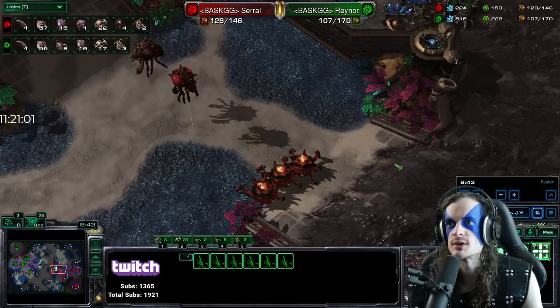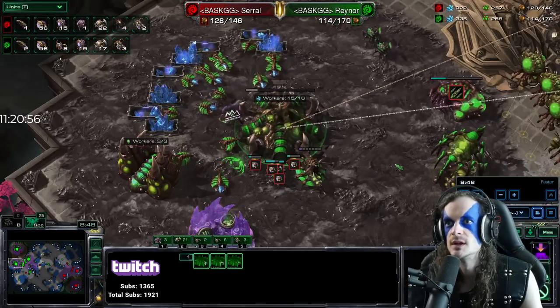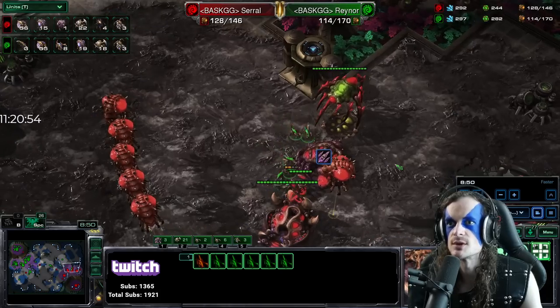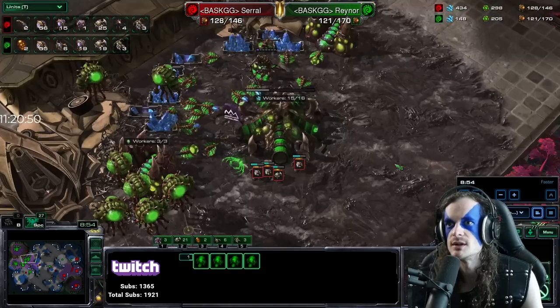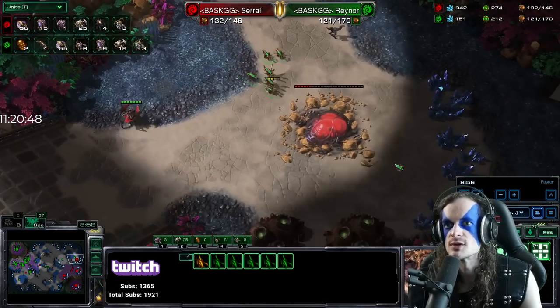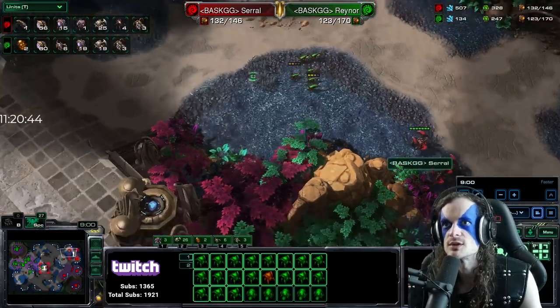Rainer is on the front foot — he is going ranged attack now, and he is going for a lair. Units tab: 57 workers for Serral, 53 for Rainer. Croce of biles going out — Rainer dodges, gets the injects. Lings running around left side, right side, upside down — lings everywhere. These two Zergs were unable to meet at the negotiating table and find a peaceful solution, so they've turned to violence. Serral's going for a fourth base. 132 supply to 123.